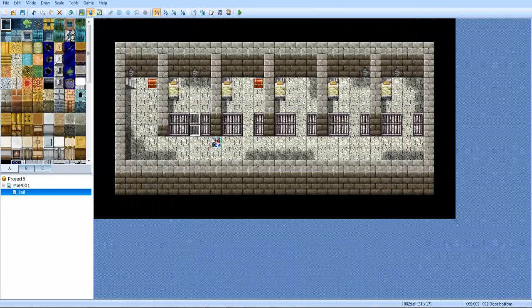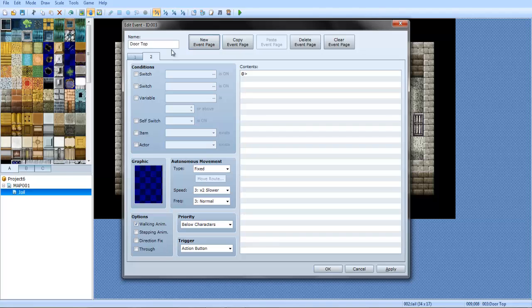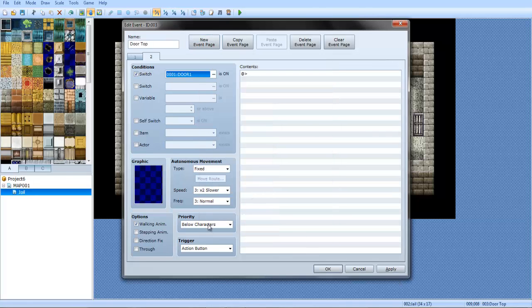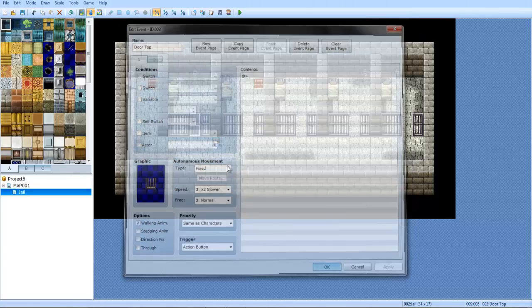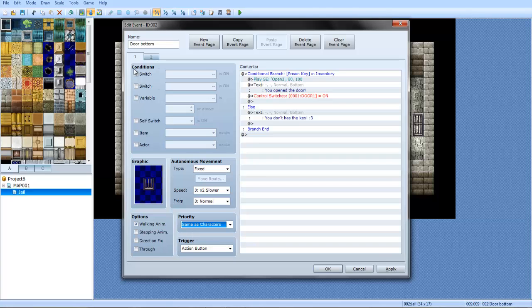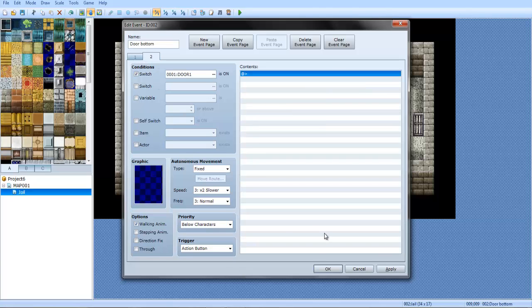Alright, so let's go here. Copy and paste this one — actually edit this one first. New page. You don't even have to really mess with this one. Door one. Make sure the top one is set to 'below characters' and this one is the same — 'below characters.' On this one, make sure it's below, that way you can walk through it.